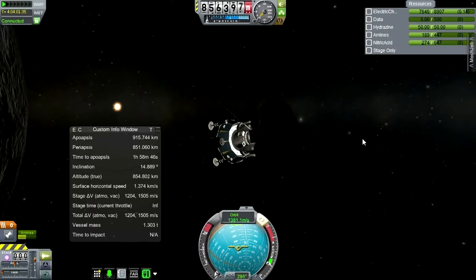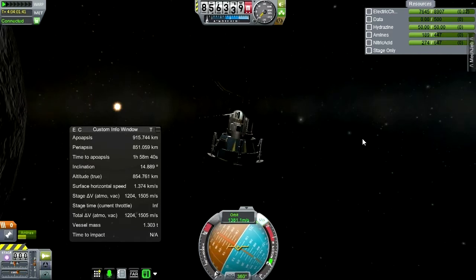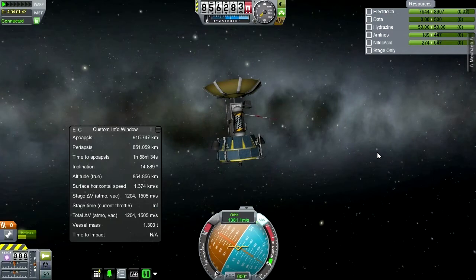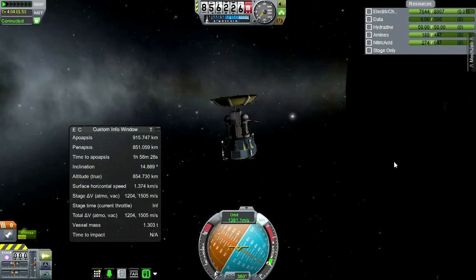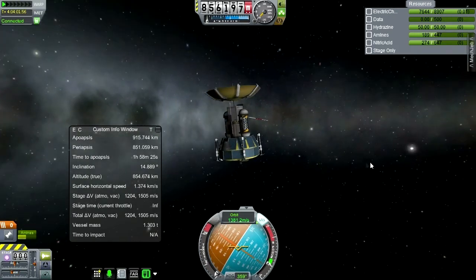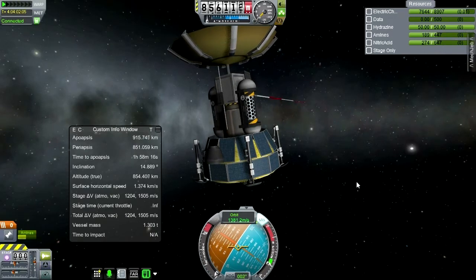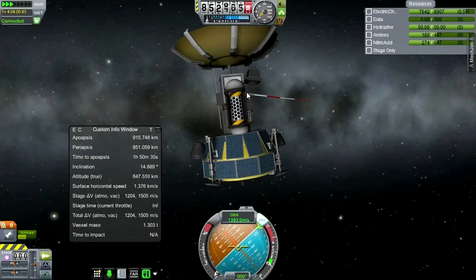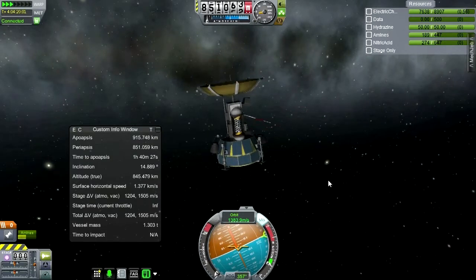Let's point north and shut off the lights. Time-warping a little bit to see how electric charge holds up — it is depleting. It looks like I can't really run both this antenna and this one at the same time, so it's not really useful as a satellite like this.